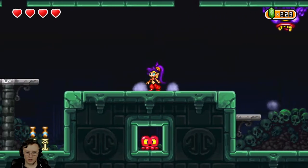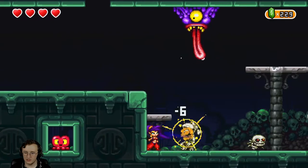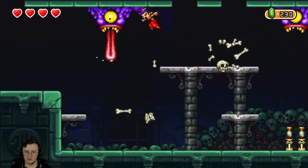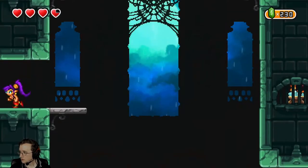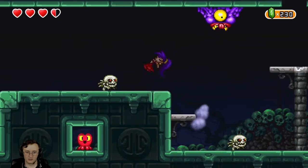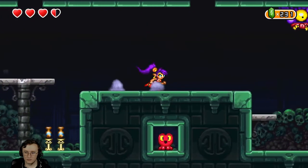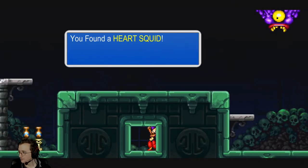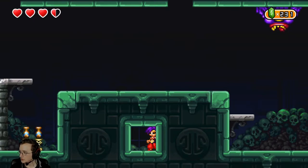If anyone knows how I get this heart as well, that would be useful — probably from the bottom again. Oh wait, you crawl into it? Why didn't I try that? I forgot you can crawl. Can I crawl up here? Oh I can crawl up here, nice — from the platform. If there are things in the wall you don't know how to reach, try crawling. Yeah, good idea.